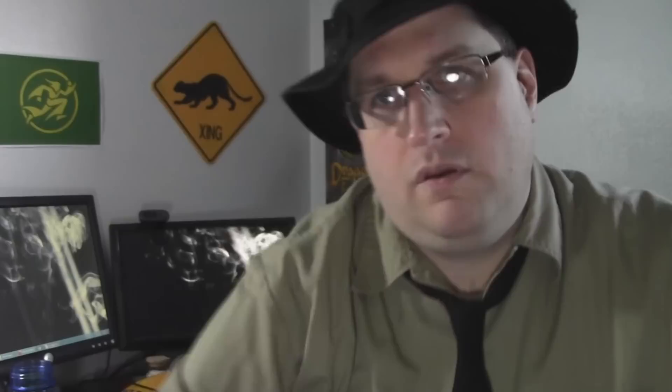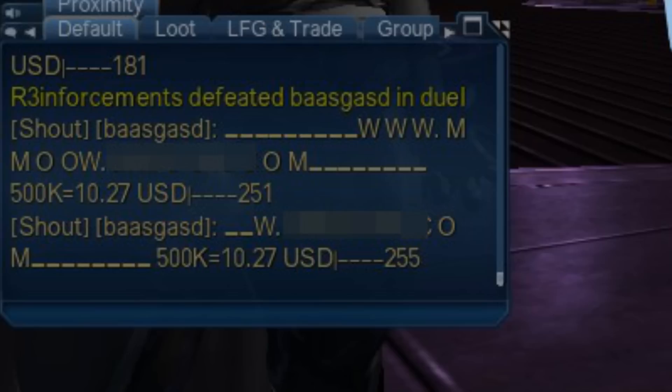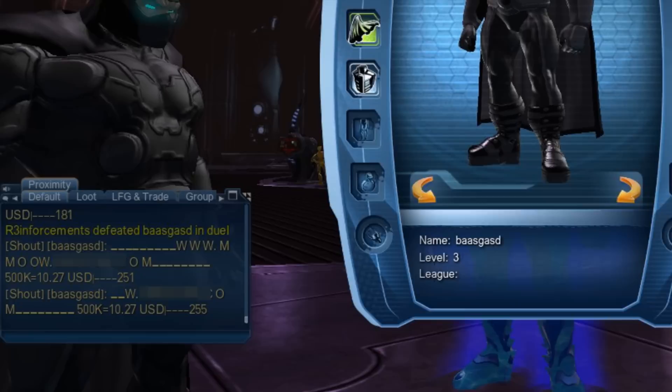Which is why we take matters into our own hands. DCUO has been getting hit pretty hard lately. We report the spammers, but it can take two or three days for the GMs to actually do anything. So we, the players, take matters into our own hands. We found that challenging them to a duel temporarily stopped them from shouting in world chat — it threw their scripts off. They adapted, unfortunately, first declining duels, then they just reworked the script so the duels didn't stop the spamming.